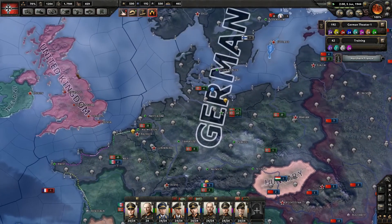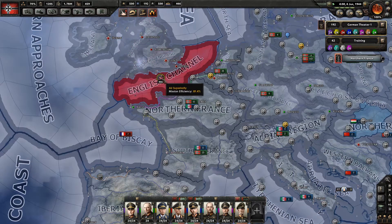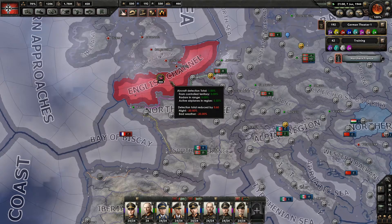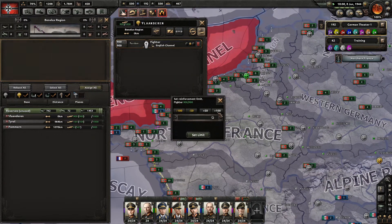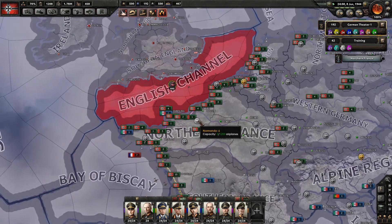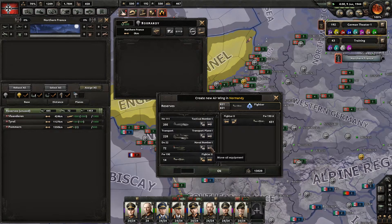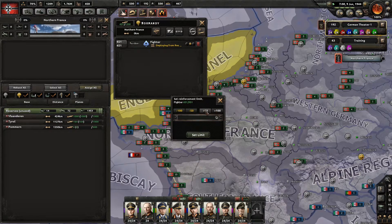I think we're almost ready to attempt to do some para drops. Do we have air superiority here yet? No, we do not. Apparently we're on air superiority — it's kind of up and down and all over the place. We do have a lot of fighters there. I think what we should do is put this number up to a thousand, because it'll let us have a thousand there. We've probably got more than that anyway. So what we could probably do is create another air wing of fighters over here. Fighter twos. We'll set you a limit up to a thousand as well.